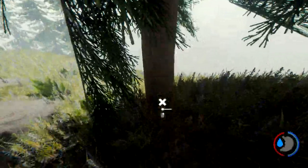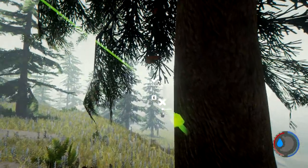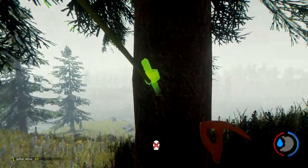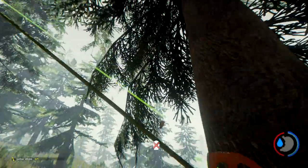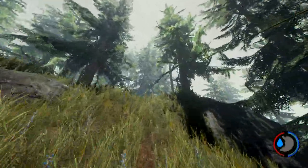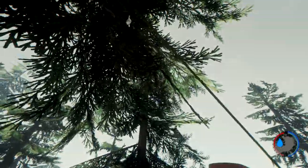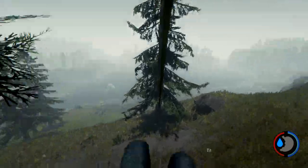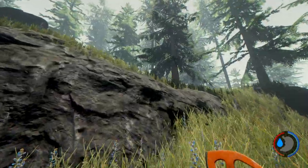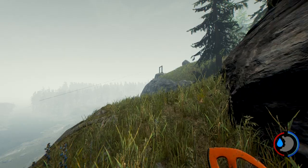It wasn't letting me at first but it did let me. A tree-to-tree zip line — let's see what it looks like. Let's jump up — oh I can just jump up and do it, sweet! That's pretty quick. I can find some things to do with this. I wonder how that would work in smaller areas, but that's not bad at all.